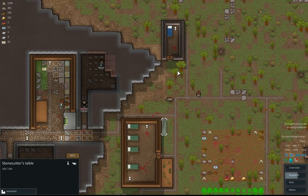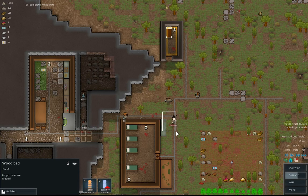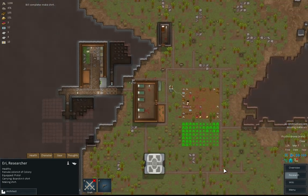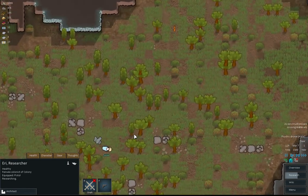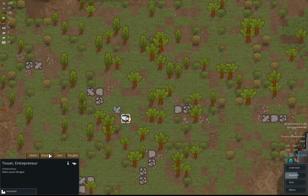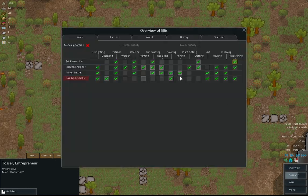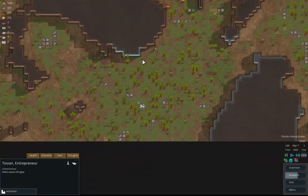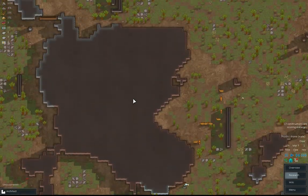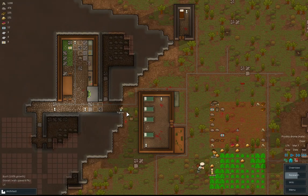Somebody's called Tossa. Let's set this for prisoners. Capture Tossa! He's potentially got... You can be the doctor if and when we recruit you. That's quite funny - it's actually really funny.